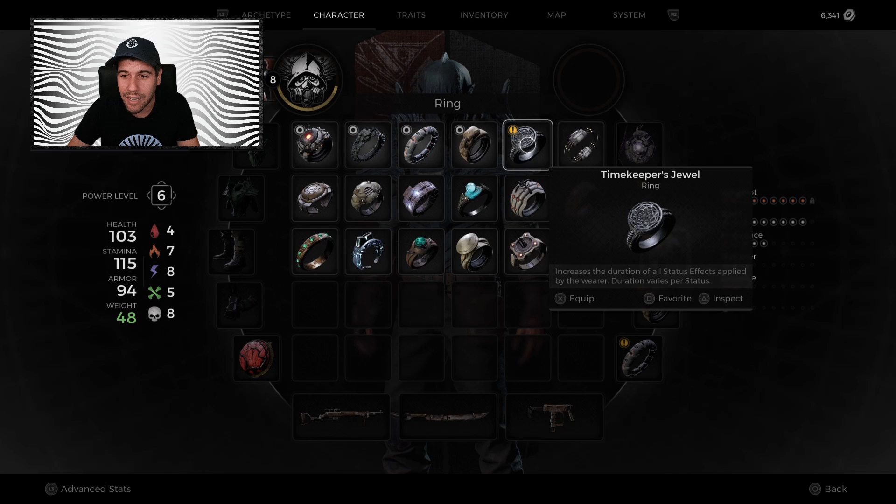The second item is the timekeeper's jewel, which increases the duration of all status effects applied by the wearer. This can be really cool, especially in status builds. So if you're looking for the timekeeper's jewel, this is how you get it.